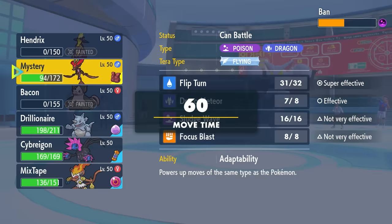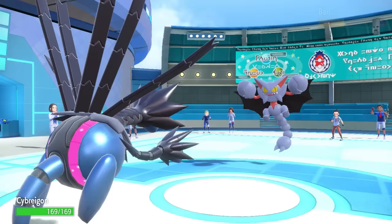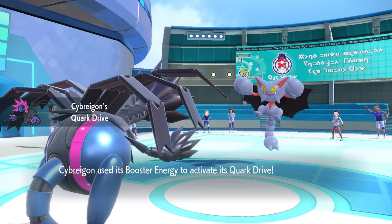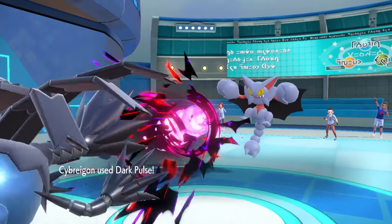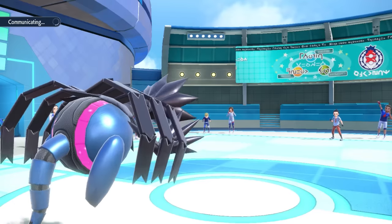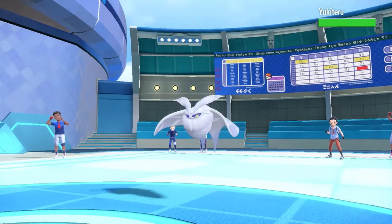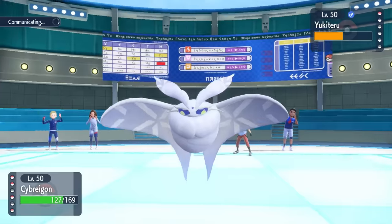At least I got Gliscor to a point where I can easily revenge kill. I bring in Iron Jugulus, who always seems underwhelming on paper but at least in this situation can clean up. I get the speed boost to ensure I'm way faster, go for Dark Pulse, and knock out the buff Zubat, which is satisfying. Their final mon is Frosmoth. Jugulus should be able to clean up here — that's what it does well, a little late-game clean-up. With Booster Energy and chip damage from Stealth Rock, Flamethrower takes care of it and that's the match.